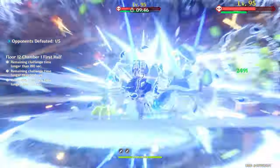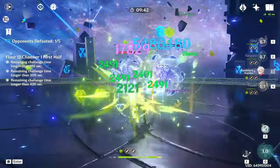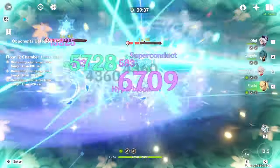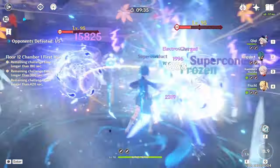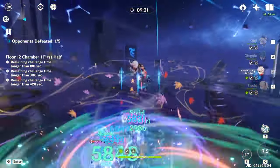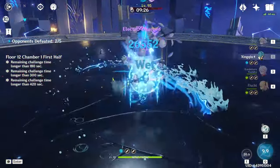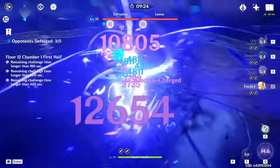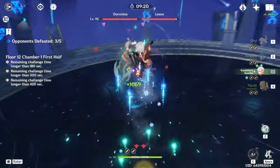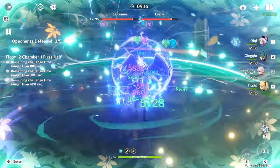Kazuha can save so much time just by keeping the enemies together. For the second half, Wanderer is quite comfy to play because he relies mostly on his skill, which means there's no energy issues to maintain. It's pretty much a standard Wanderer lineup: Wanderer, Faruzan, and Bennett. The flex option I've opted with is Zhongli, because the final chamber has a boss with a Geo Shield where Zhongli can efficiently break it with his abilities.